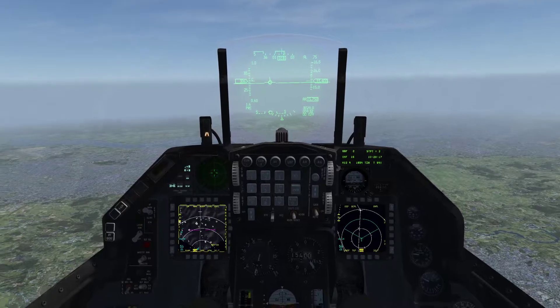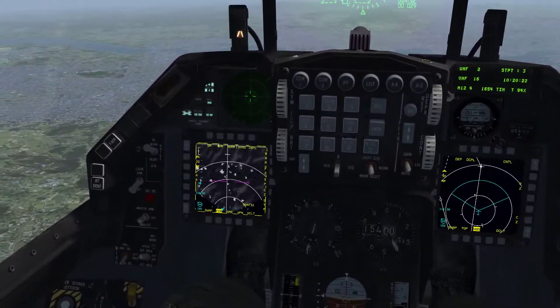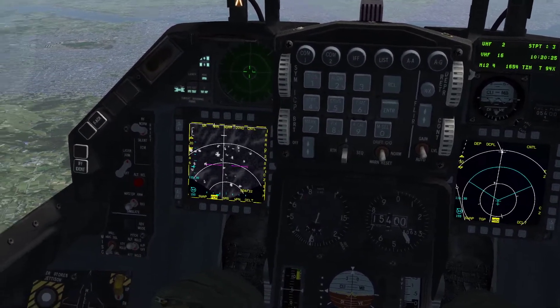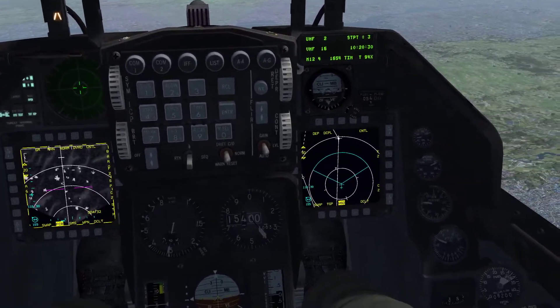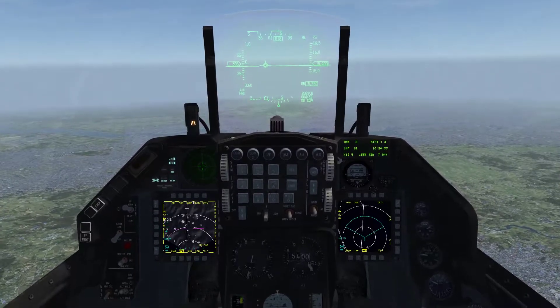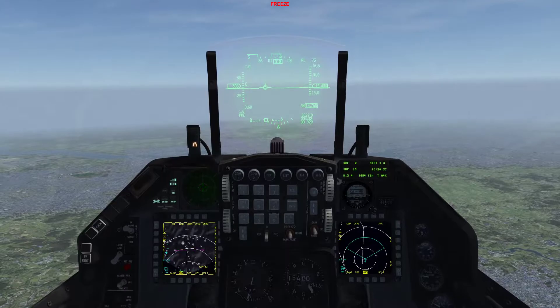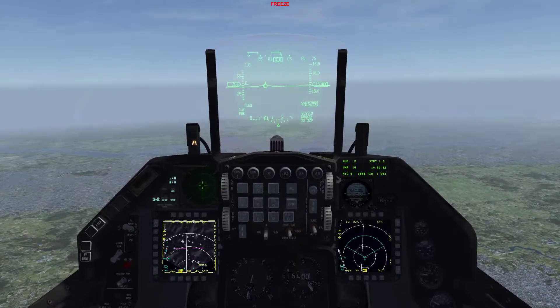To set up here, you'll see that I'm in air-to-ground mode, and I have MFDs set up with FCR, SMS page, and weapon page on the left side, and the TGP and HSD on the right side. This is important because you will need to reference two of these MFDs at a time. You do want to make sure you have them in this order — or swapped, they can be opposite left and right, that's perfectly fine.